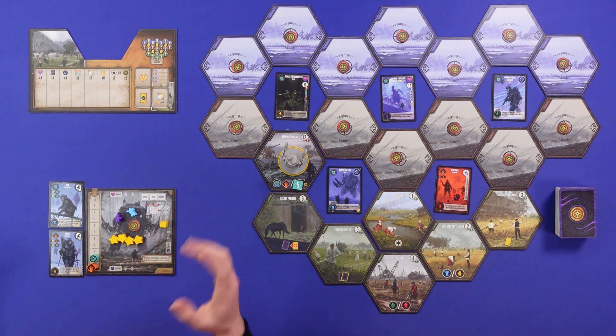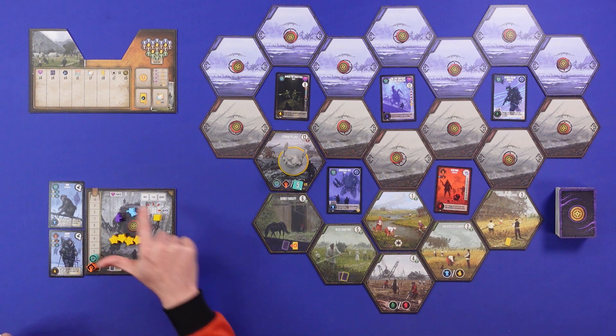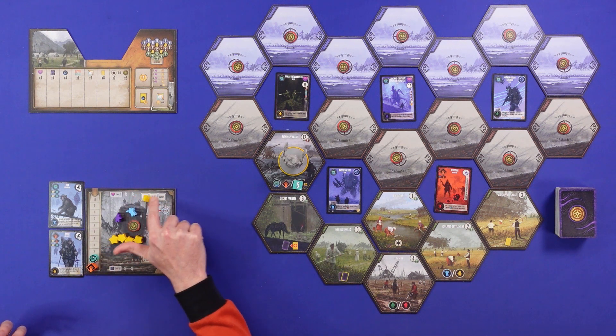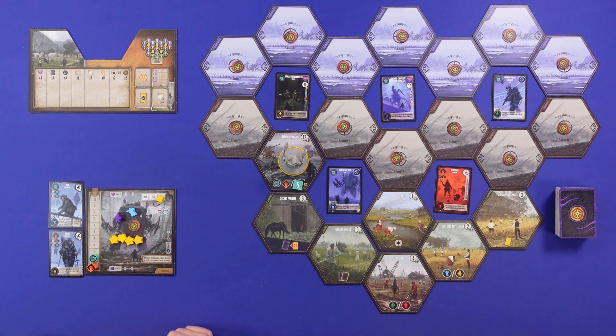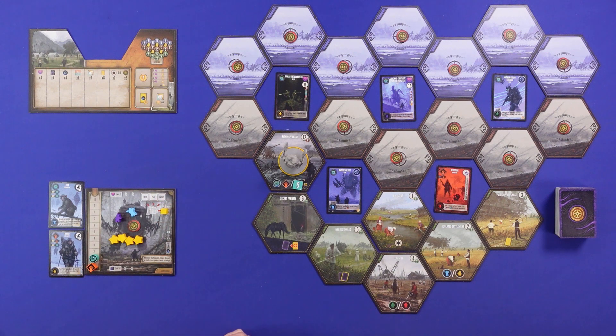On most turns you're going to take two out of three main actions — move, play, or gather — and you have to pick a different one to miss every turn, so that cube moves around. Then every so often, when you need to refresh, you spend your whole turn refreshing.